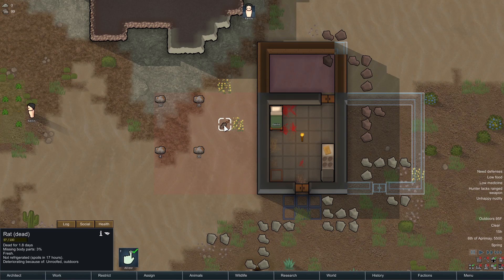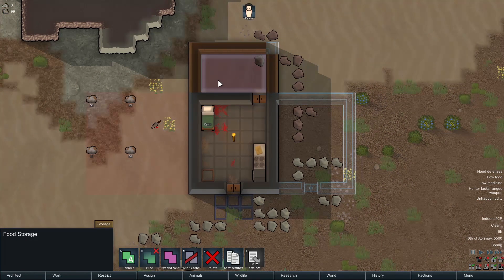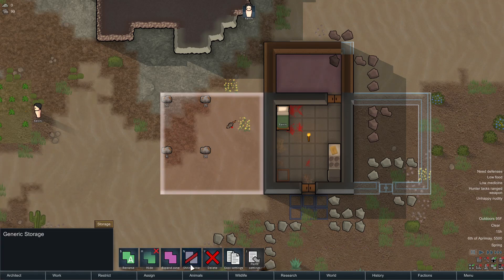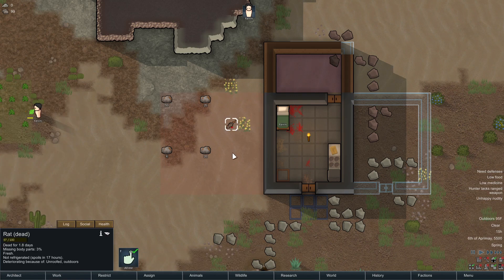I don't have a spot to store that so it's not counted as owning it. Let me sort this out with a zone — I'll allow animal corpses, and all of a sudden we should have a rat.